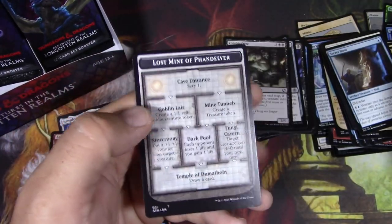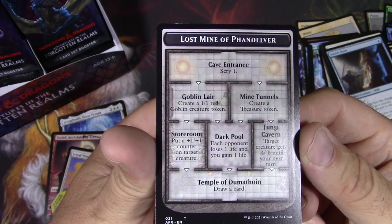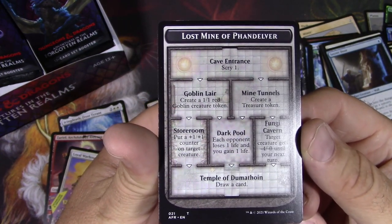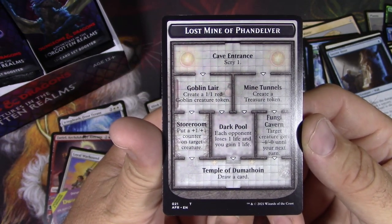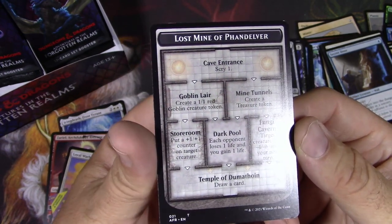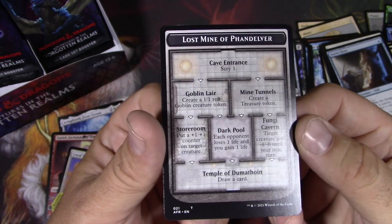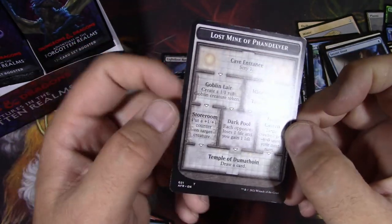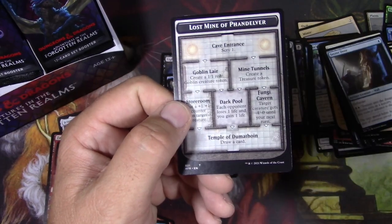Come to the gnoll camp. Here's the Lost Mine of Phandelver — the basic starter dungeon in D&D. It literally comes with the starter set, basically as a bonus to what your creatures are doing trying to go through dungeons. Kind of nice — scrying, creating goblins, create a token, other choices, and then at the end you can draw a card. That's neat.